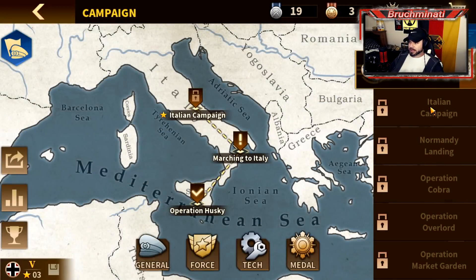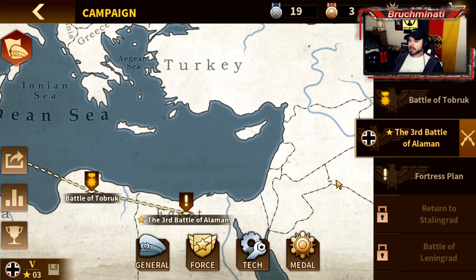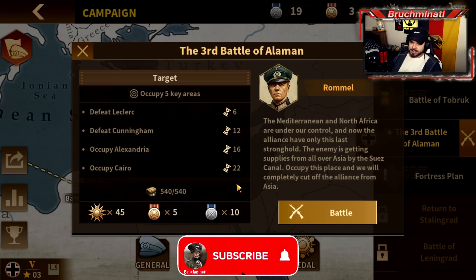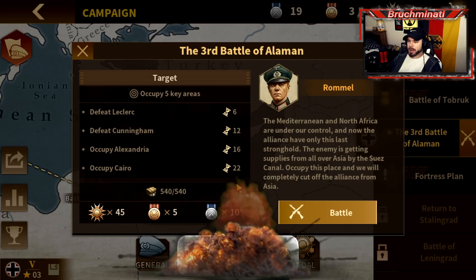We still got stuff to do in North Africa. Some alternate history here with the third battle of El Alamein — the Mediterranean and North Africa are under our control. Now the Alliance have only this last stronghold. The enemy is getting supplies from all over Asia by the Suez Canal. Occupy this place and we will completely cut off the Alliance from Asia. Objectives: defeat Leclerc, defeat Cunningham, occupy Alexandria, occupy Cairo, and occupy five key areas.